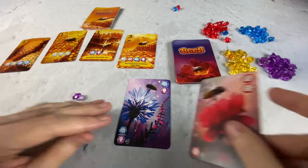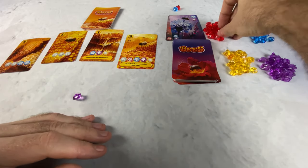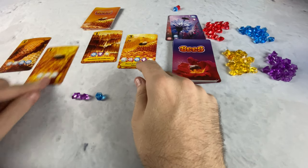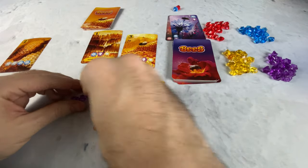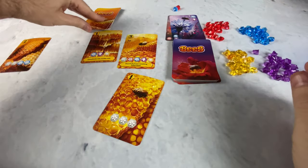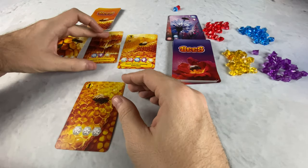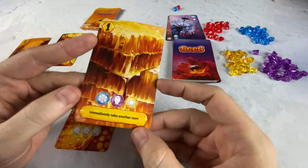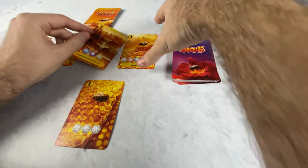I get a blue and a purple, and they'll both go into this card pass. I can't quite get anything that's showing, but I can get this one. This one is three wilds, so I can then get that. We'll then replace it. I'll point out that some of these also have an extra ability. For example, if I were to have purchased this one, I would then immediately take another turn, which is very, very nice.